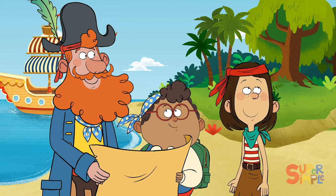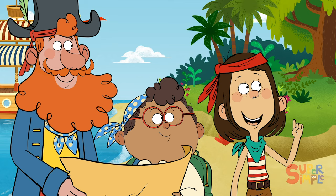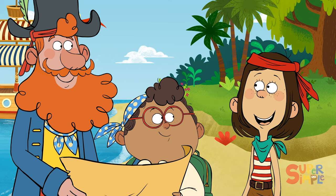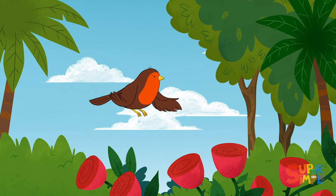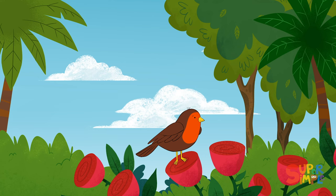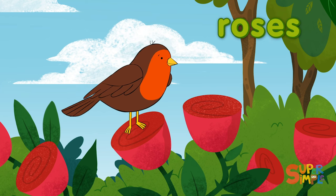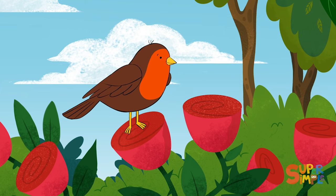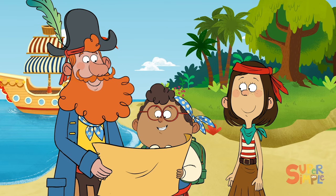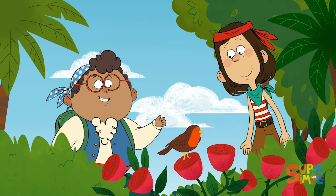Where's that chirping coming from? I'm not sure! I recognize that bird — it's a robin! I'm going to name you Roberta! Roberta the Robin! Robins love to sing! Look, Roberta landed on a bush with dark red flowers. I reckon that be a rose bush! Roses are very pretty, but their stems are covered in razor-sharp thorns — be careful! Robin and rose bush both start with the letter R, and they're the first clues on our map! I wonder if Roberta the Robin can help us find the next clue. Best regards, Roberta — we're looking for a hidden treasure! Can you direct us?